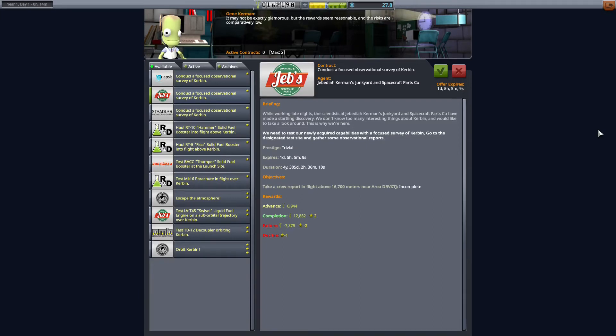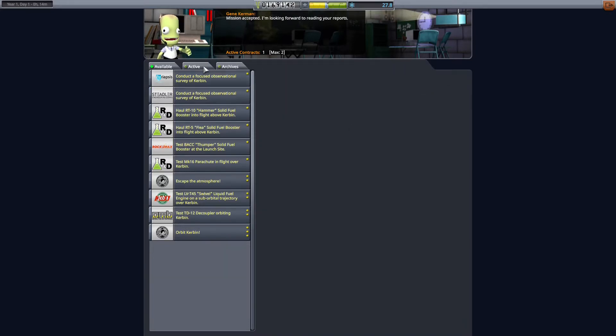So next mission: take a crew report in flight above 16,700 meters above area DRV XDJ. I have created a video previously to take a crew report below 16,600 meters, so if you want to see that video, the link is in the description. In this video we will see how to take a crew report above a specific area above 16,000 meters. Let's accept the mission.